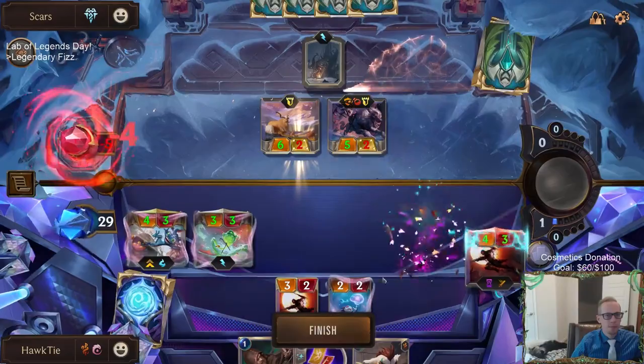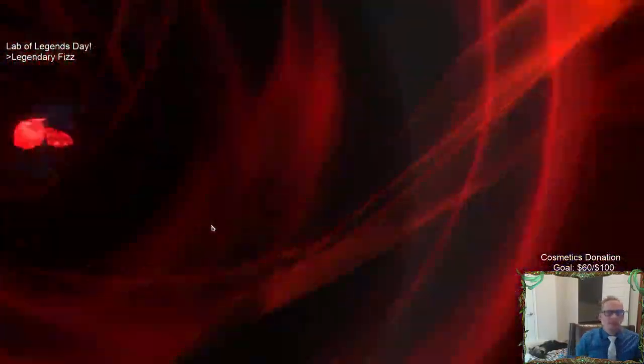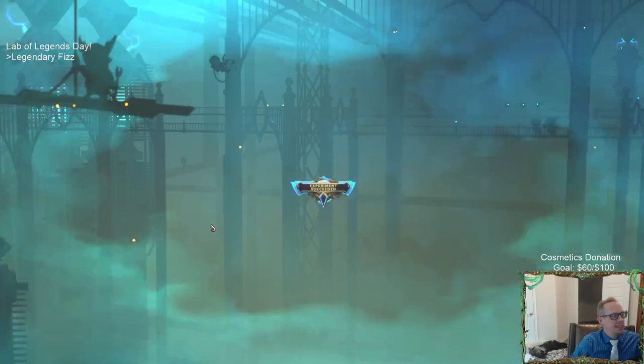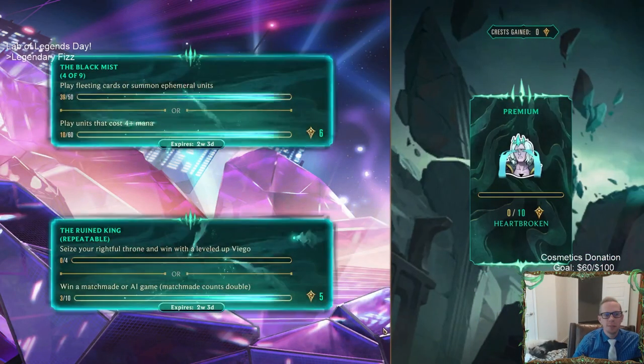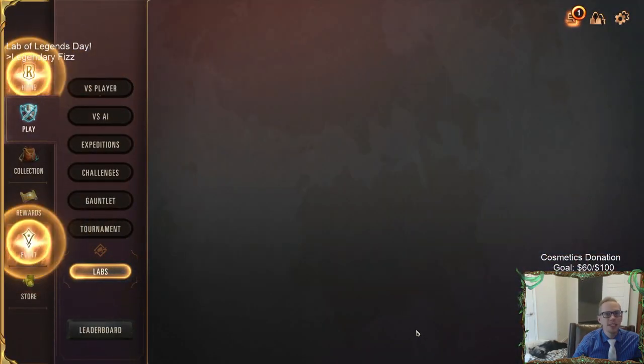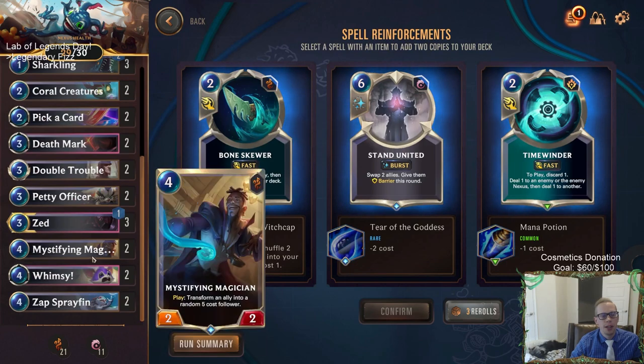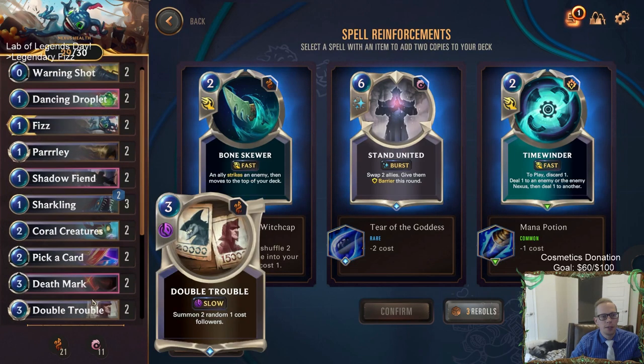We are rolling through this. Using Shadow Shift then replaying Zed - was it necessary? No, not at all. But was it fun? Absolutely. I don't really like any of these reward options honestly. I don't want to use Bone Skewer, maybe Time Winder - one-cost Time Winder, we discard a card, deal one to two different things. I'm kind of thinking Stand United - that's the best card out of all these. Remember, we do refill our spell mana each round. I'll just take Stand United.